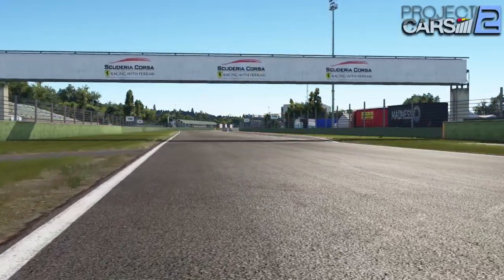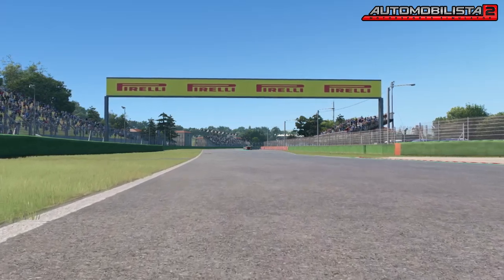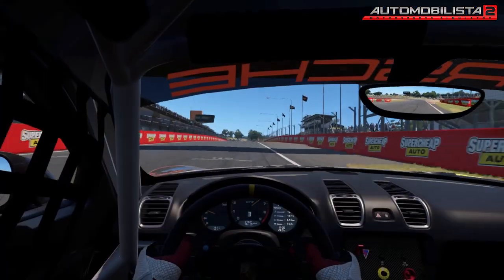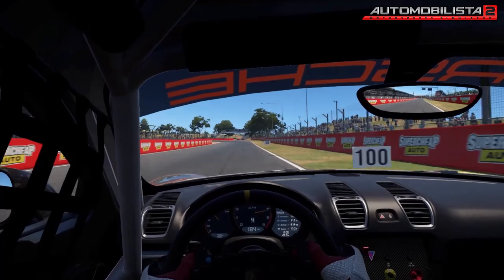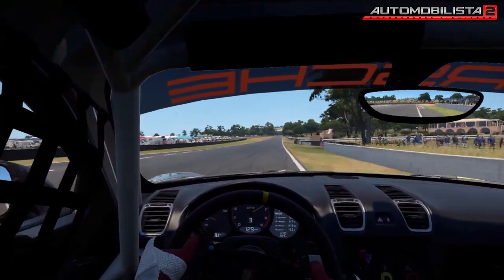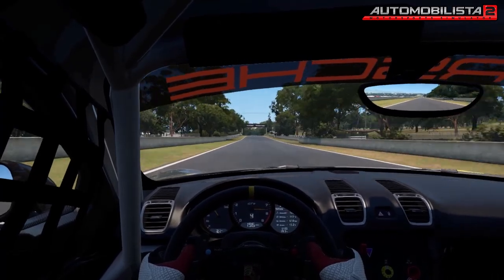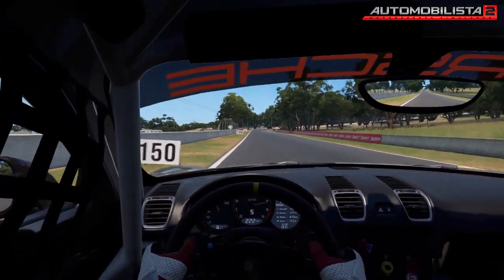Automobilista 2 should therefore have a slight disadvantage, having to run on a 3-year-old engine instead of a newly created one. But somehow, the Brazilian team at Reiza Studios managed to squeeze even better performance out of the Madness Engine. Everything is well optimized and even a GTX 1060 can run the game with stable 90 fps at the highest settings. However, these optimizations come as a trade-off — higher graphics settings are more easily achievable in AMS2, but the maximum visual potential is greater in Project Cars 2.